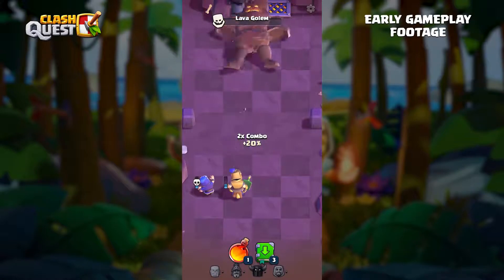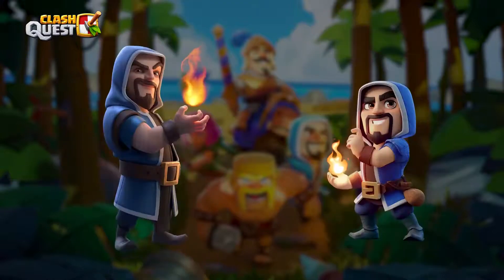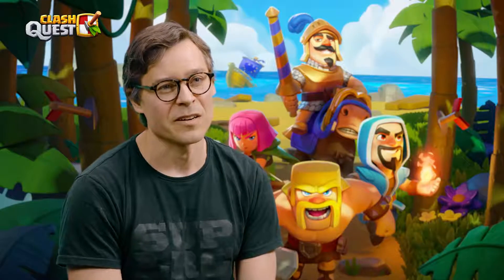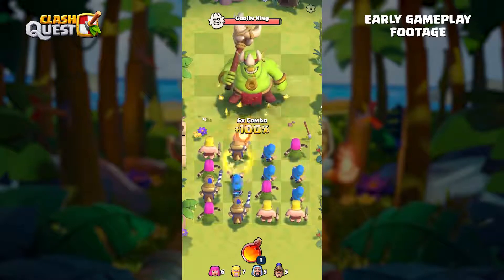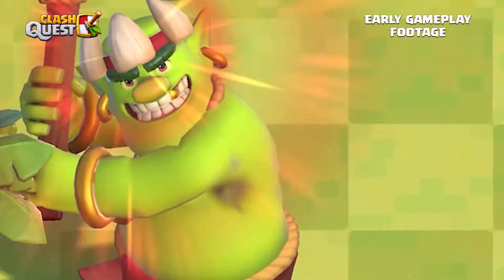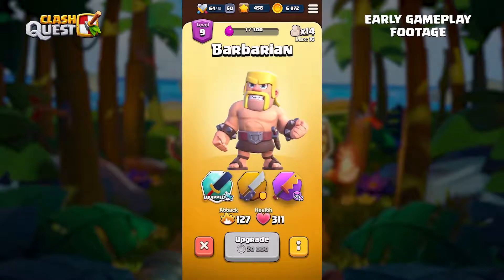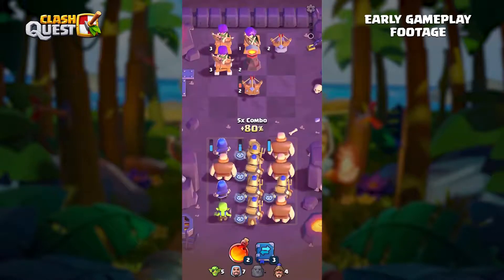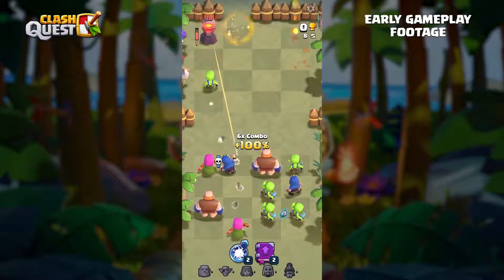The inspiration for Clash Quest actually came from the Clash characters we have. Each character has their unique way of behaving or attacking, and we felt there was an opportunity to create a totally new type of experience around those characters. One thing we're really excited to bring to players is bosses — it's brand new. In Clash Royale or Clash of Clans, there's no such thing as enemies or villains, and our game has that. Another new element is items. Each item triggers differently — some require a big combo to activate their power, some are more passive. For example, the Prince has an item that does area damage when you have more than five Princes. You try to make big combos and activate your items in a smart way to defeat the enemies.